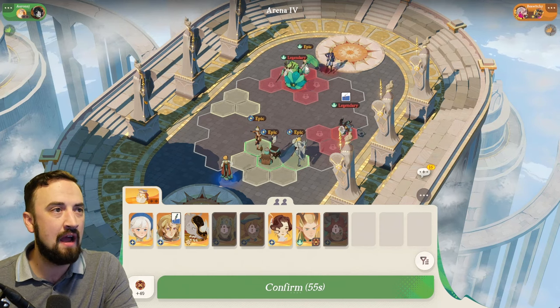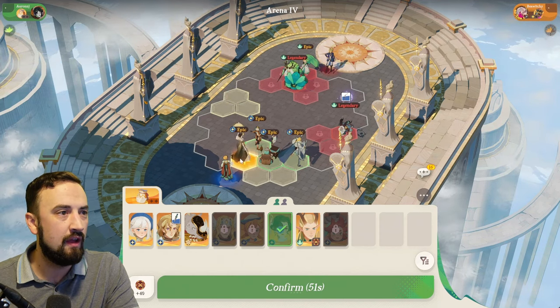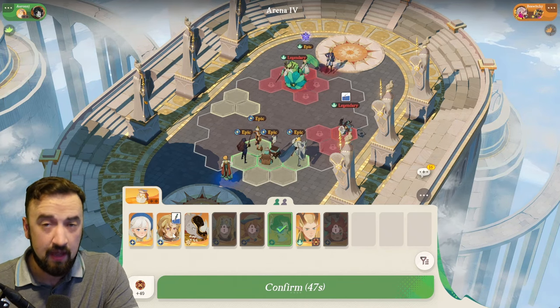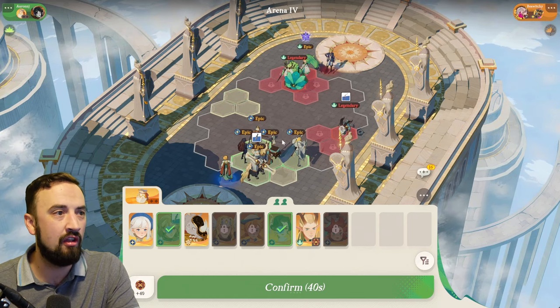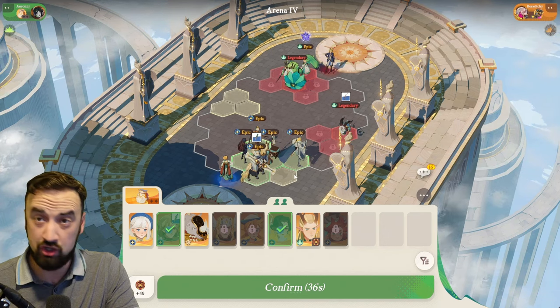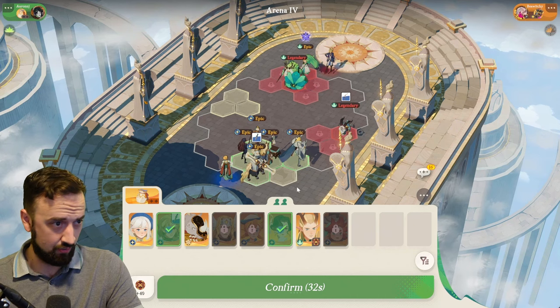They did a good job not tipping their hand. So I'll pick the unit I want to kill — I want to kill their healer. I'm going to put Vala where she's targeting the healer. And then just in case they try to get some backline access, I'm going to put Tamicia out right here. So if they play a Vala or something that jumps to the back line, they'll be hitting these two tanks. I want them hitting my tanks, and then she's going to run around and go crazy.